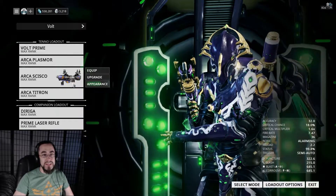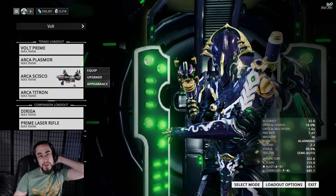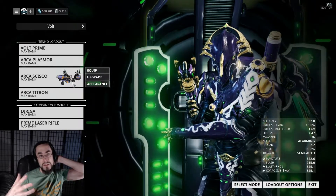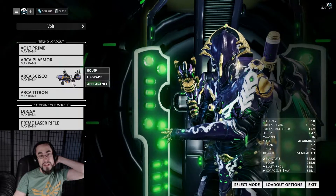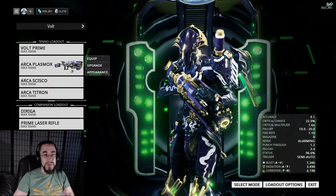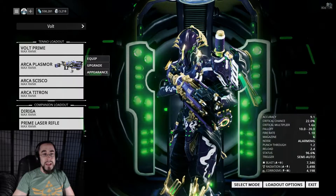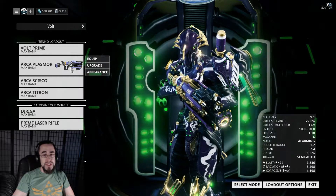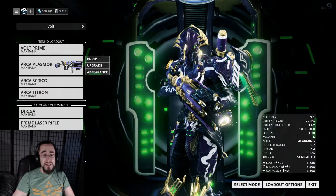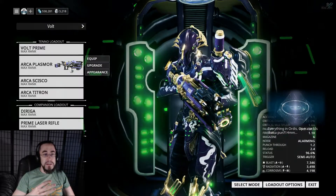As long as you hit something, you'll get rewarded and you can keep that 20% status and 20% extra critical chance going as you use it. And what can I say — the Plasmore is a big freaking gun. It kills most stuff in one shot, if not two, and you can get three dual elements on it.